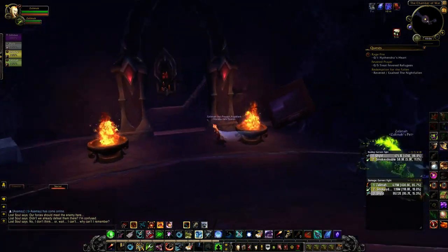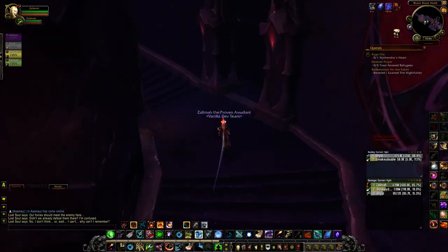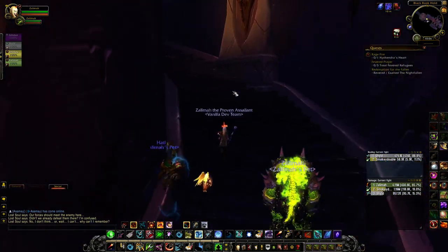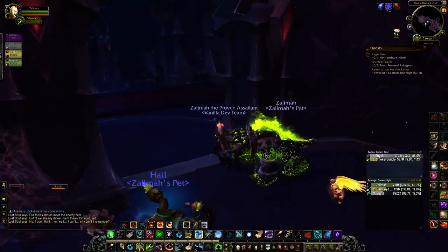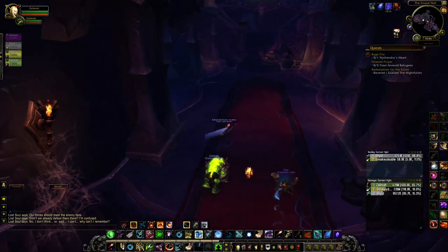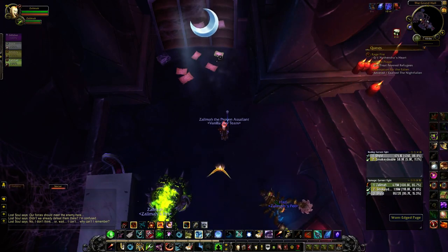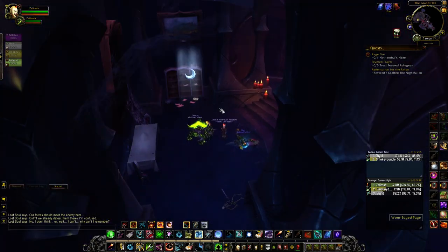The next page will be up the stairs here. Now we're in the Grand Hall, and the first page in the Grand Hall will be on the left side over here, next to this bookcase — right there on the floor. This is the Worn Edged Page, right to the left of the broken staircase by the bookshelf.